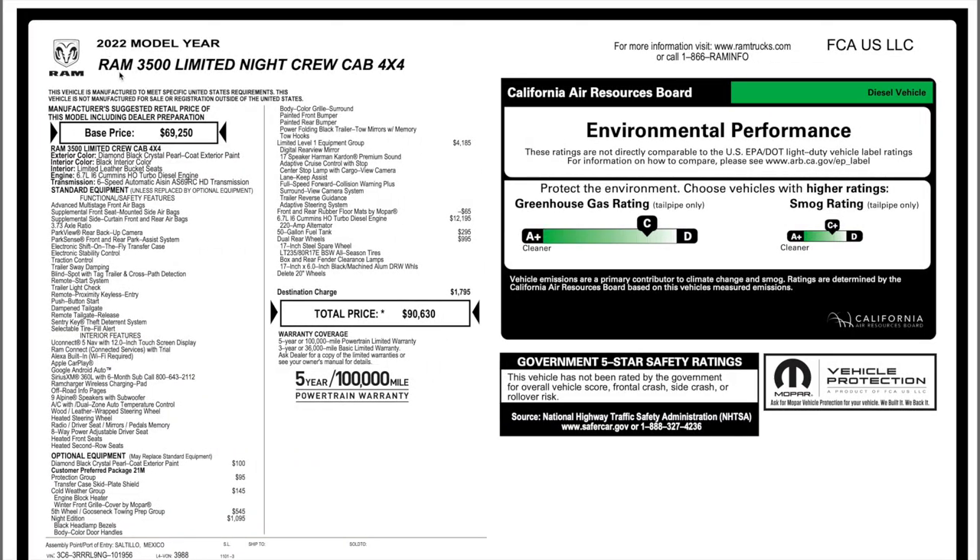This is going to be a 2022 Ram 3,500 limited night edition. I did this video a few weeks ago, but right now I did hear that you can order a Laramie night edition for the Dually — they did take that off the order books, but it is available now. This truck is $69,250, and this price does not include the dual rear wheels, so just keep that in mind.